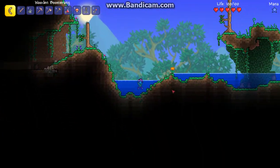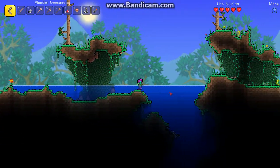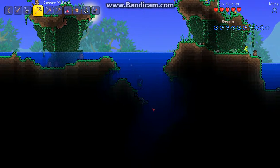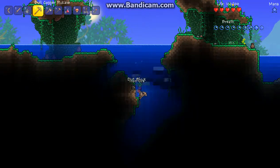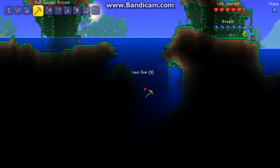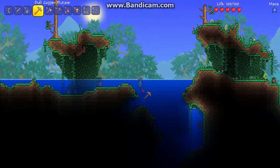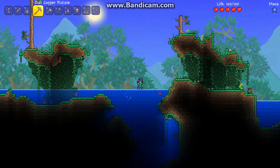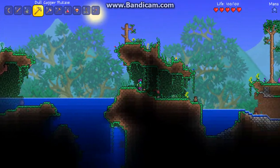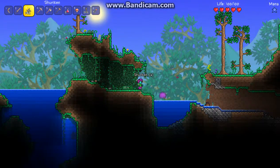I'm still traveling to the right because I'd like to find a desert biome. What kind of ore is this? Iron ore — yes, I do want that. I need to get some stone when I see it so that I can make a furnace. Don't want to forget that because those are pretty important. Ooh, purple slime — yeah, that is purple slime.